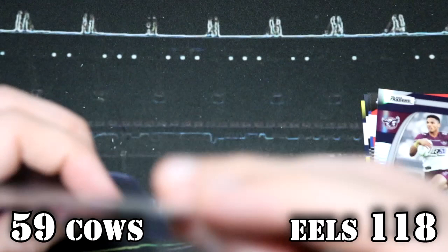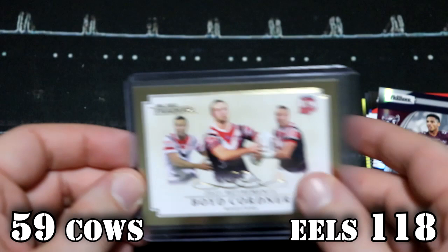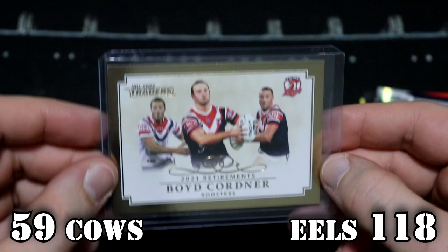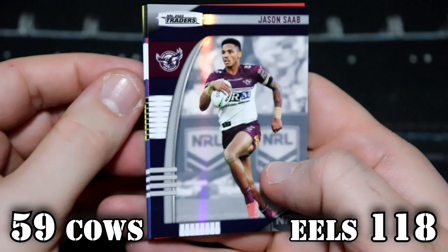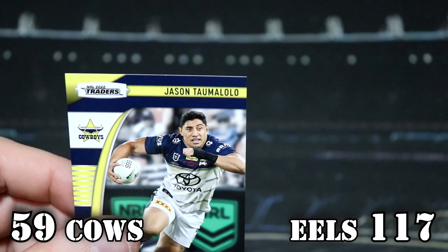If my calculations are correct, that's 118 plays 59. Jason Saab Manly, Tarek Sims, Josh Jackson, Isaiah O, Jason, Tau Malolo — that is minus one, so they're going back to 117.